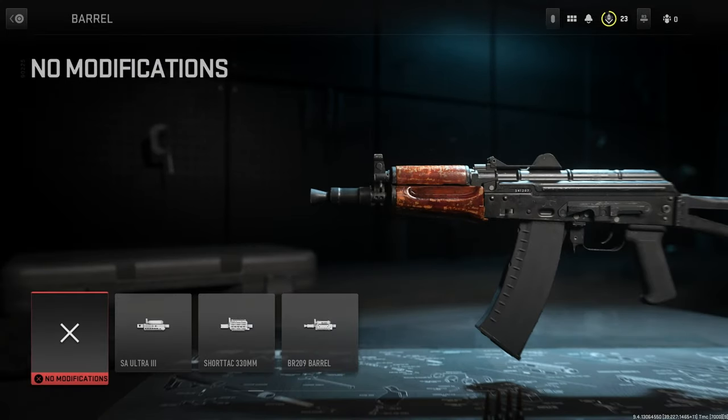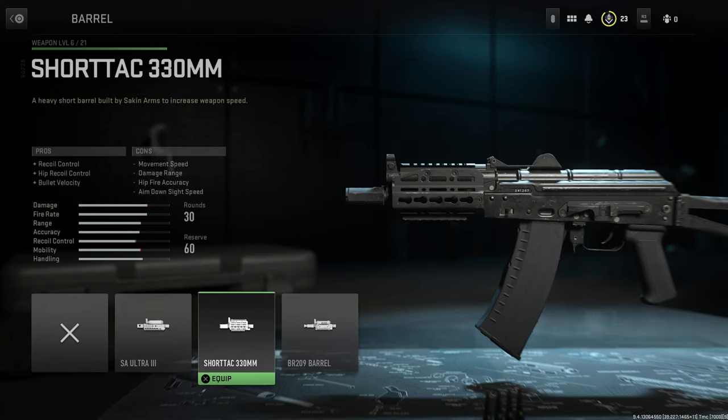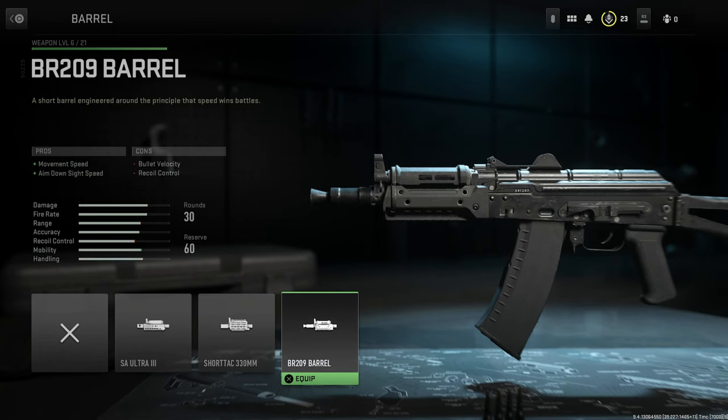Barrel options are the following: the SA Ultra 3, ShortTag 330mm, and the BR209 Barrel.